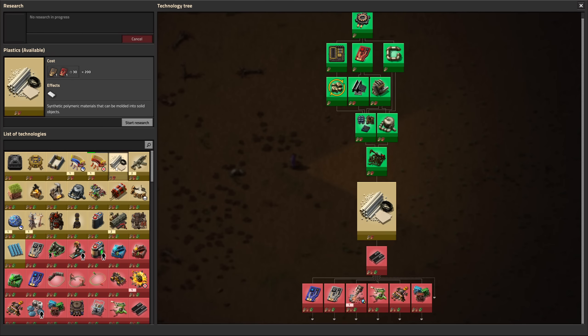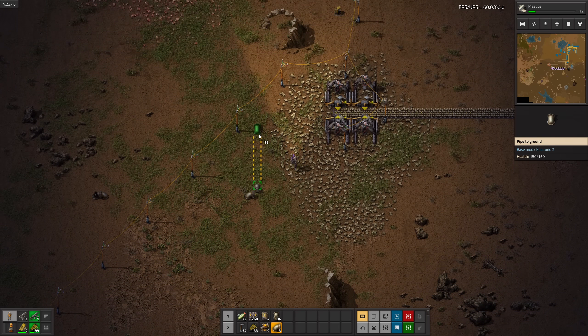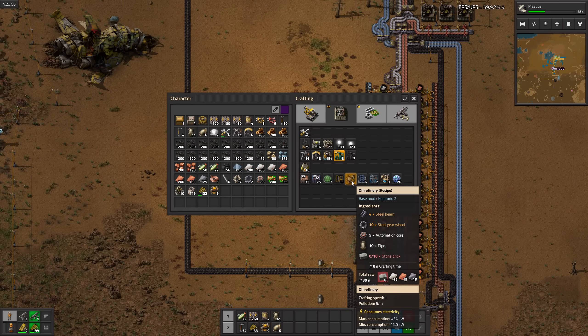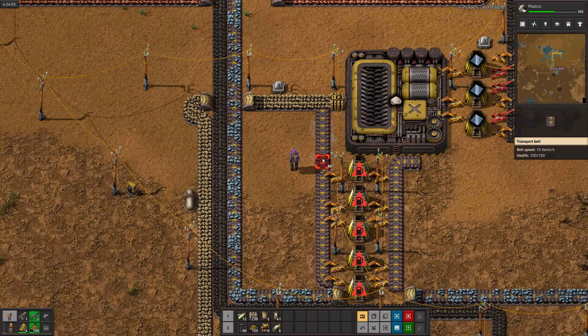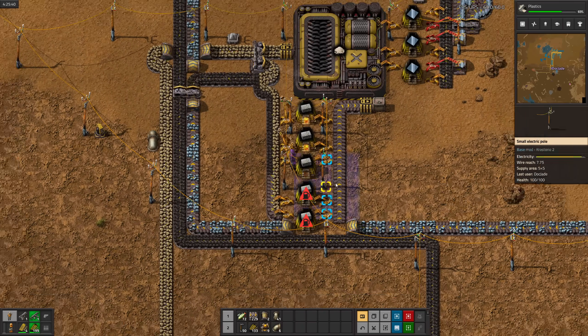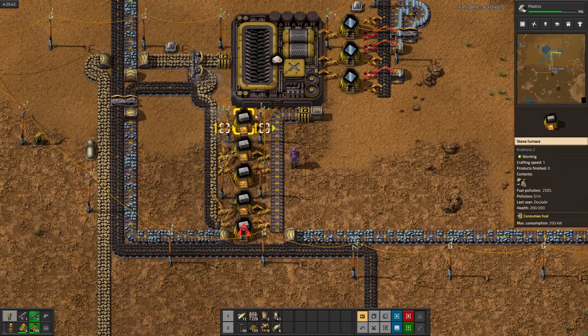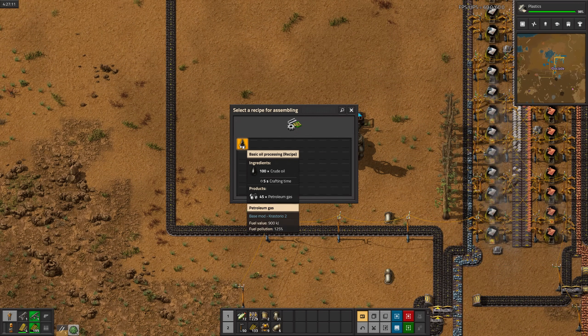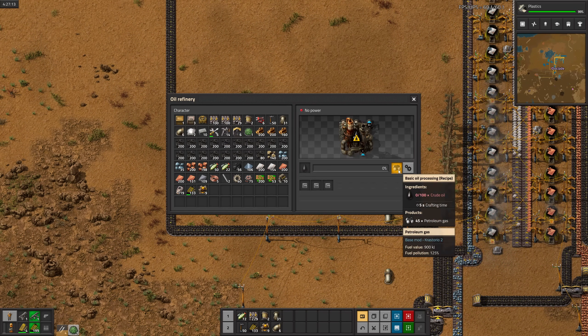Sulphur is done. Next up is plastics. Our new oil setup is going to live where our old science production used to be. Weirdly enough, you need stone bricks to make oil refineries, so I'll set up stone brick production. Basic oil processing is the same as it is in the base game, so no special shenanigans yet.